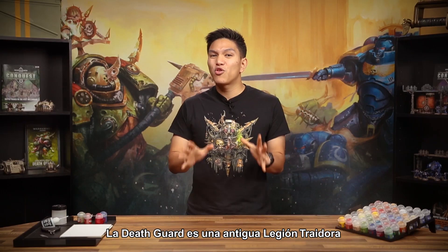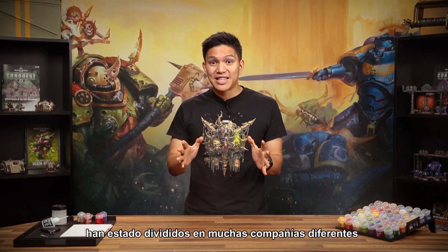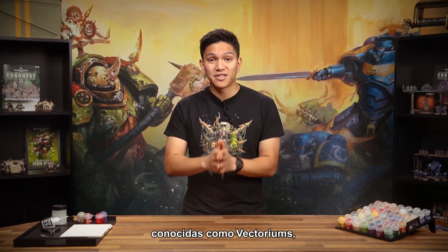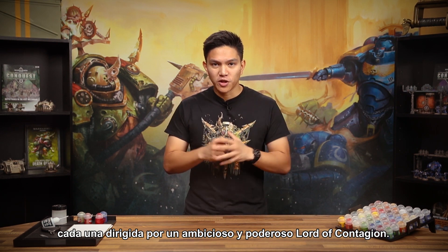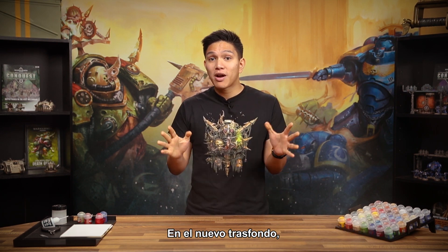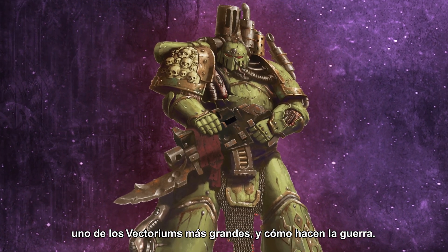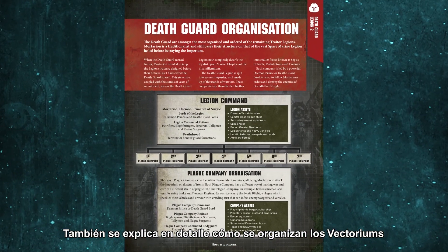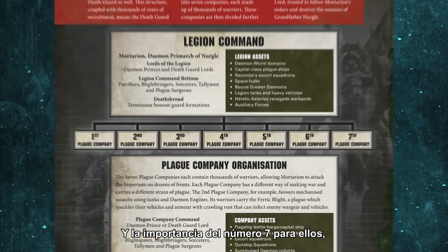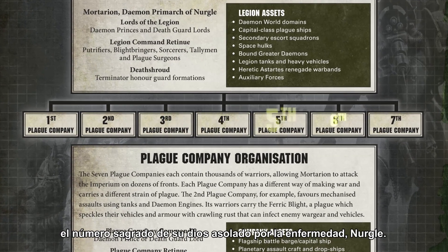The Death Guard are an ancient Traitor Legion and over their 10,000 years of existence they've been split into lots of different war bands known as Vectoriums, each led by ambitious and powerful Lords of Contagion. In your new background you'll find out about the Tainted Sons, one of the greatest of these Vectoriums and how they wage war. There's also a breakdown of how Vectoriums are organised and the importance of the number 7 to them, the sacred number of their disease-ridden God, Nurgle.